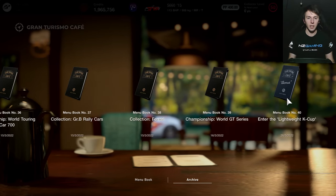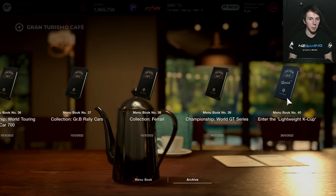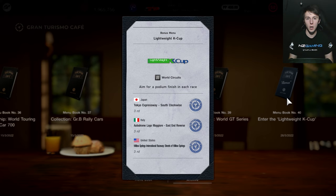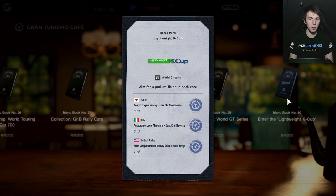Hey everyone, Gran Turismo 7 just updated again and we've been gifted with three more menu books to complete. Starting off with the lightweight K-Cup car series. Opening up the book, we have three races to complete. They all last about five to ten minutes each, and the events have a 400pp limit. The cars used in this event are the K cars, which were also used in the one hour of Autopolis race and human comedy series.